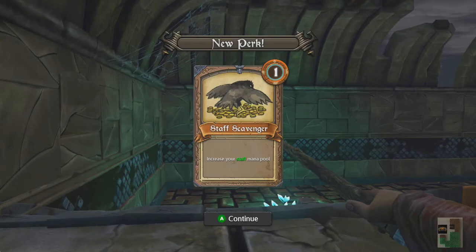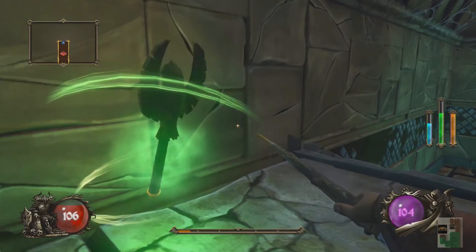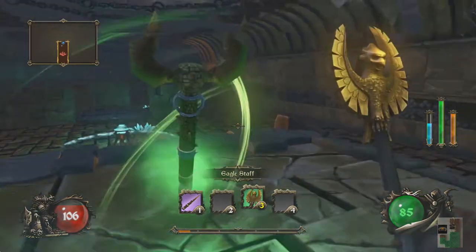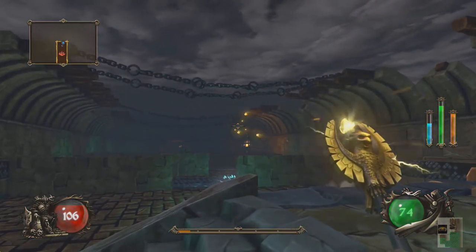So what do I have here? Increase your staff mana pool. And you might pick up a new staff — the Eagle Staff — which I did not see until my most recent playthrough.